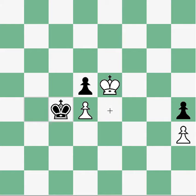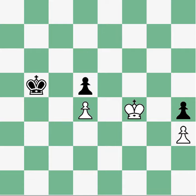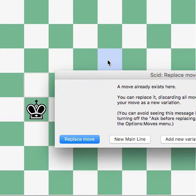We cannot occupy that square, and that's the only square that would maintain defense of our D pawn. So if we moved away, this is winning for black. So it's King F5, King B4, and now the star move of the game would be King E6.